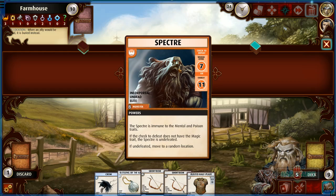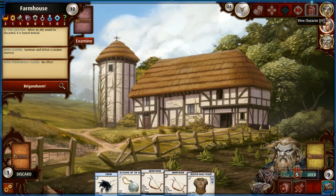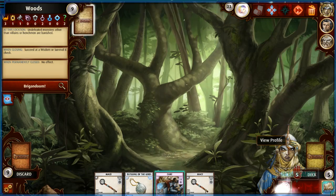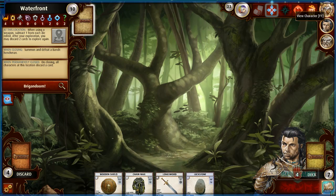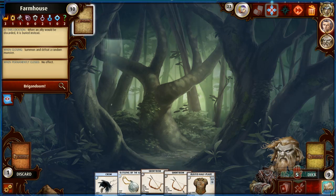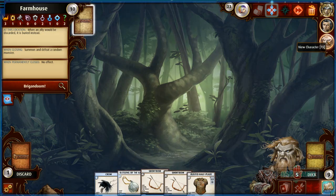If the check to defeat doesn't have the magic trait, the Spectre is undefeated and moves to a random location. So this guy moves all over the place and we have to use the magic trait — which no one has. We do not have a magic trait. We can defeat it but it's going to go somewhere else. Let me check — wisdom? Yeah, no one has the magic trait. Well, that sucks.